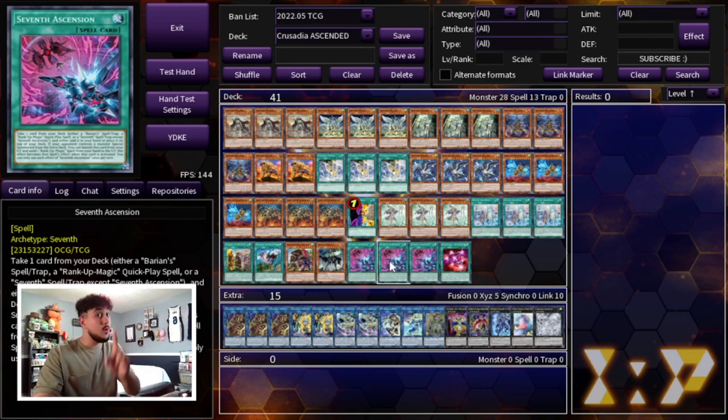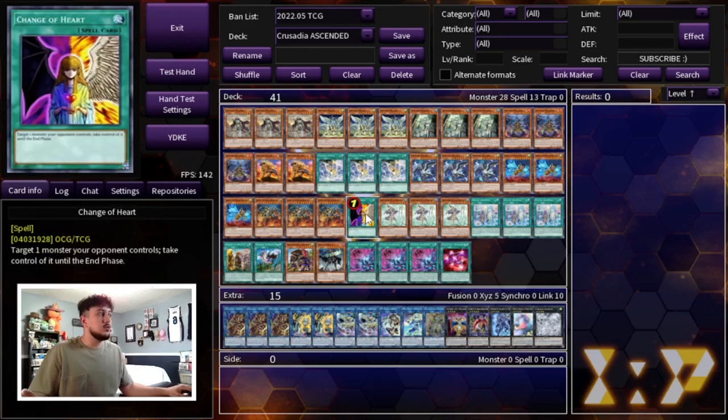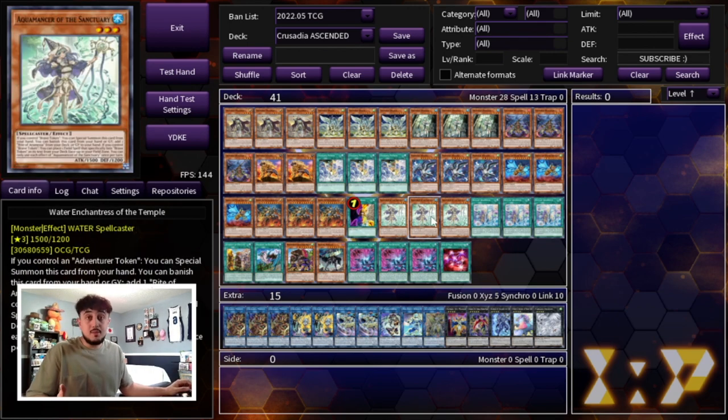I think this main deck is perfect. I wanted to fit in a Foolish Burial as well — it's sometimes good with your Crusadia monsters, good with Water Enchantress, and can bait out Ash Blossom — but I decided to just play 41 cards. If you want to try 42 you can, but this was working out perfectly for me.